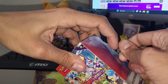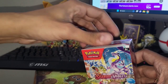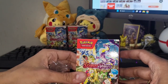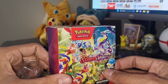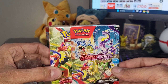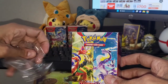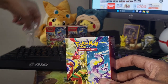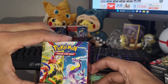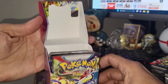They changed up all of the rarities with this new set - there are stars, two stars, gold stars, and I think the trainer gallery cards are now called illustration rares. I'm going to be learning as I go along. There are a few illustration rares I wouldn't mind pulling - the Riolu, the Drowzee, and the Slowpoke all look pretty cool.